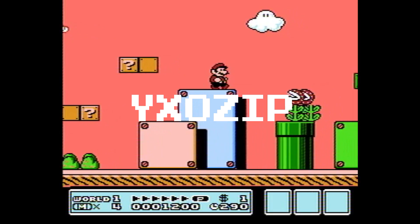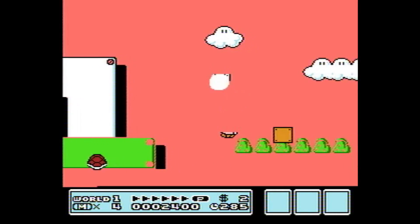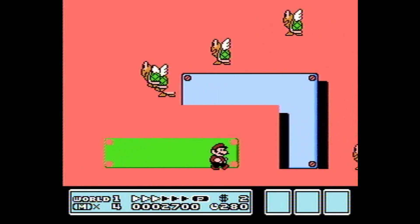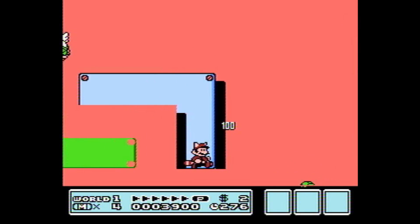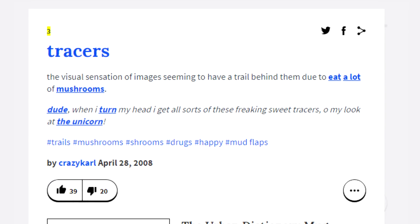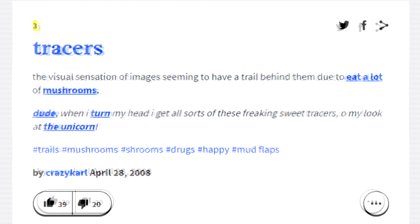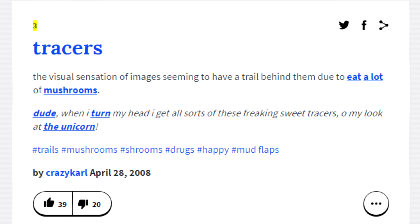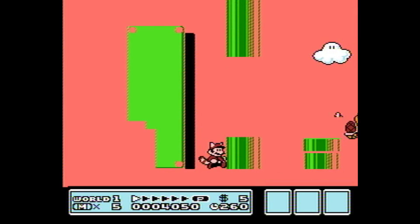YXOZIP. Here's a weird one. This one makes the sky an off-red color, makes the ground all kinds of screwy, and makes the enemies have tracers. What's a tracer? Well, let's hop over to Urban Dictionary for that one. Crazy Carl defines this one as the visual sensation of images seeming to have a trail behind them due to eating a lot of mushrooms. Just more proof that Mario has a drug problem.